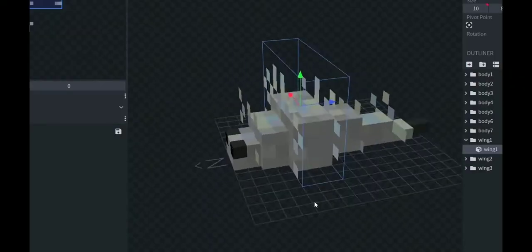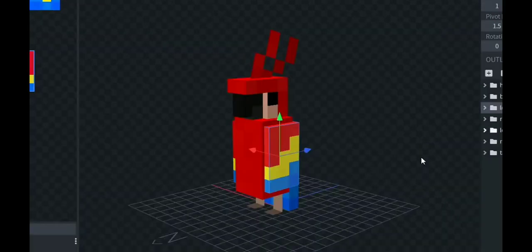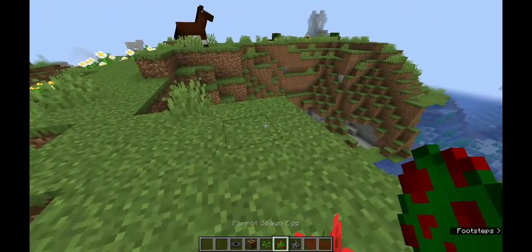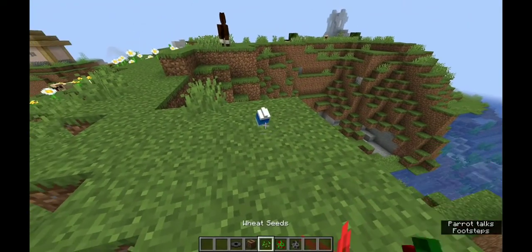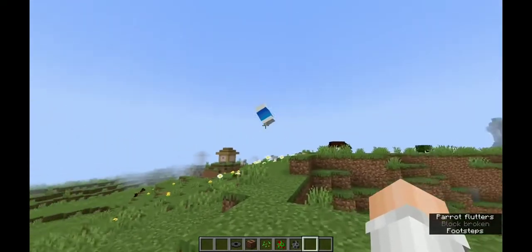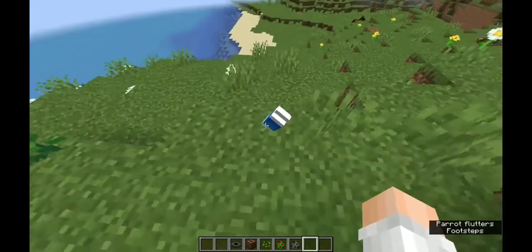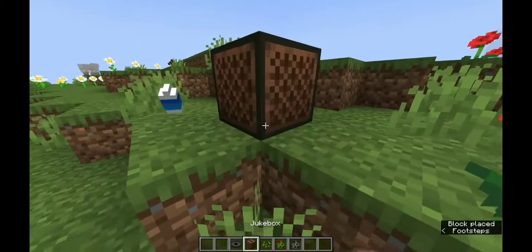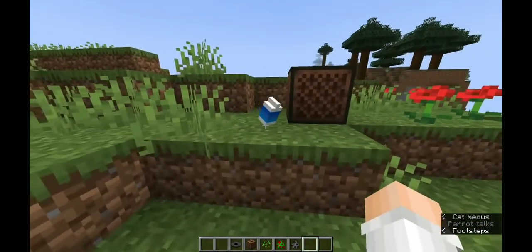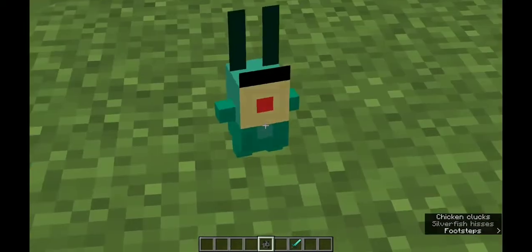I have an idea for this Silverfish — I want to turn him into Plankton from SpongeBob. And I also want to turn this parrot into a carton of milk. How hard can it be? Let's check out the parrot — please don't look stupid. It's amazing! I have a pet milk. At least we have a flying milk carton in our Minecraft world, and that is just a wish come true. I want to see it dance — it's just spinning.